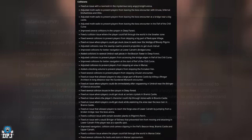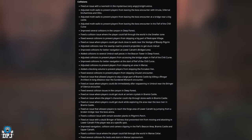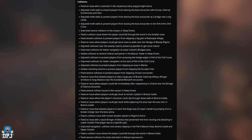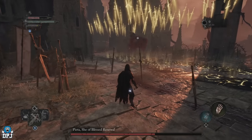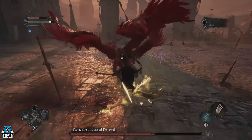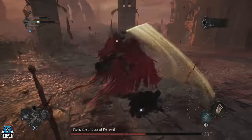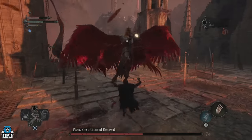On screen you can now see the list of collision fixes, buffs, changes, lighting, visuals, UI, and audio updates — you can pause the video to read through those. This update, version 1.1.326, is live on all platforms right now. If you enjoyed the video, leaving a like really helps out — subscribe if you'd like to see more, and hopefully I'll see you on the next one.